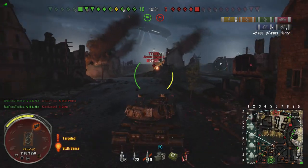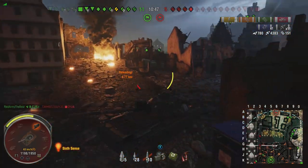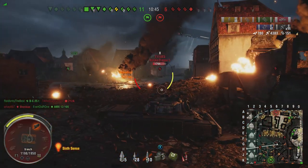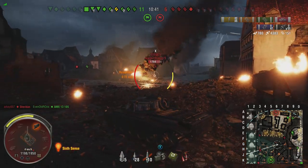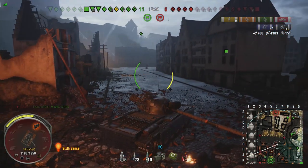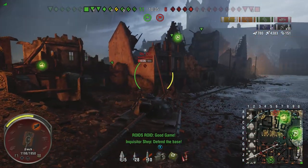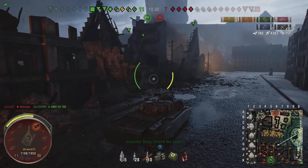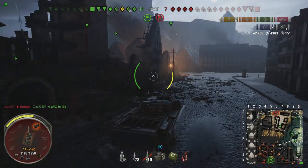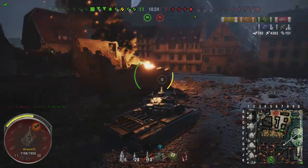I see there's a heavy tank to my left — a really healthy E5. I don't really want to take the chance to deal with him by myself, so I just get into this little hull-down position. There are more tanks over here, but I'm pretty sure they're not so healthy that I couldn't deal with them. I'd rather come over to where my team is, instead of isolating myself in G3.